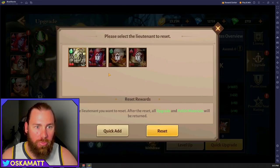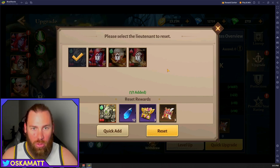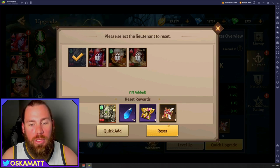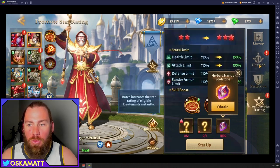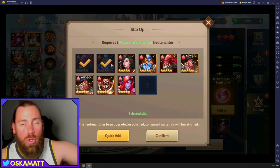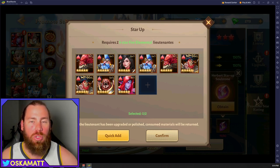Come into upgrade, go down the bottom to withdraw, choose him, and you will reset these rewards. You will get that XP and perfection stones back for no cost at all. So have no fear — just use the best lieutenants you have at the time, upgrade them all, and then when you want to switch them out, make sure you reset them. Because if you were to go in and use them in promote star raid, and they have been perfected or upgraded to a certain level, you lose those resources.